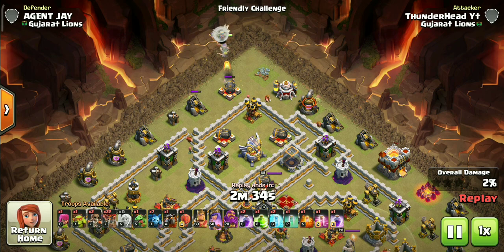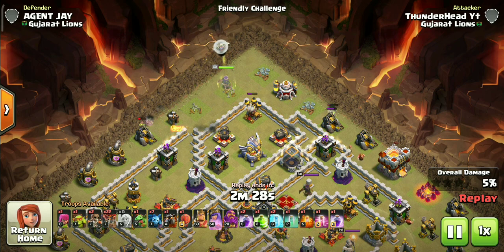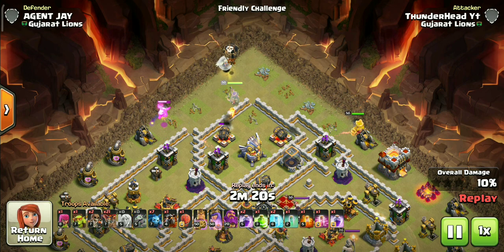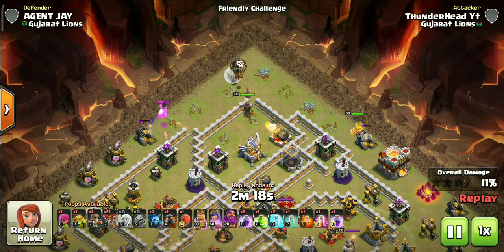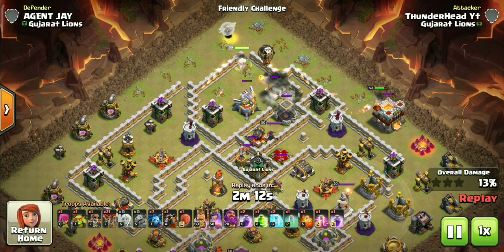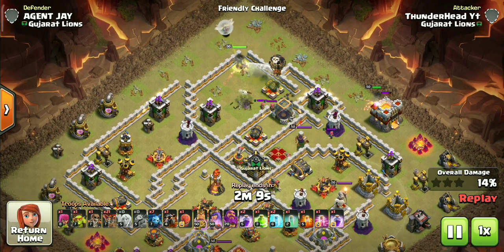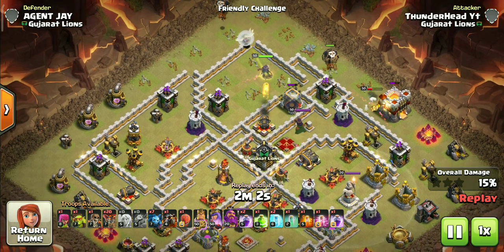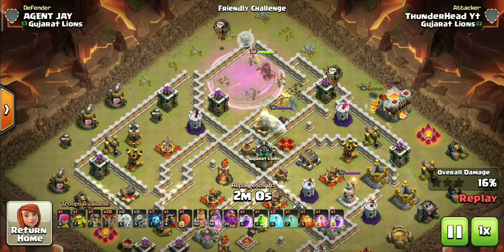I added a few Sneaky Goblins to speed the queen up and help with funneling. I use the King on the top side to secure the town hall — always deploy the King on the high value side and Baby Dragon on the low value side for funneling. Remember to use coco loons to avoid losing healers to Black Mines. I also brought a couple of Wall Breakers to redirect the queen in case she goes outside.